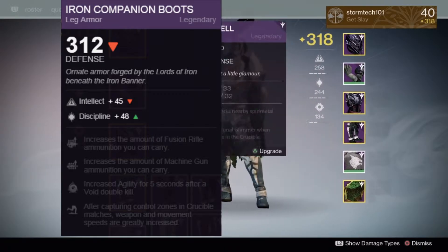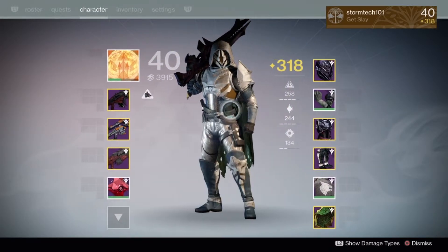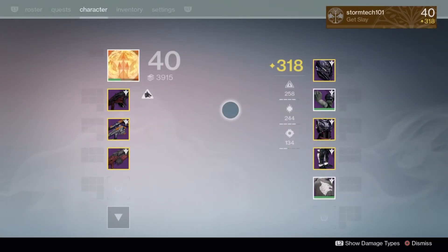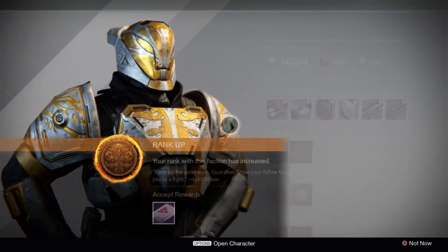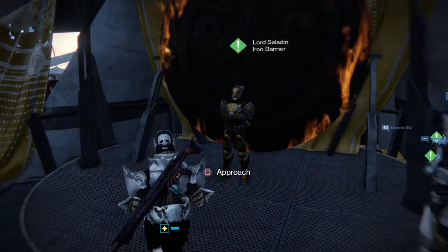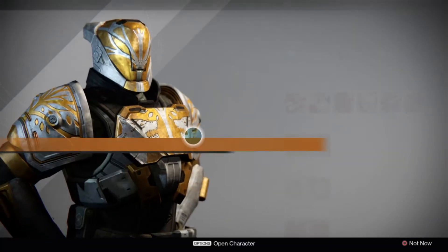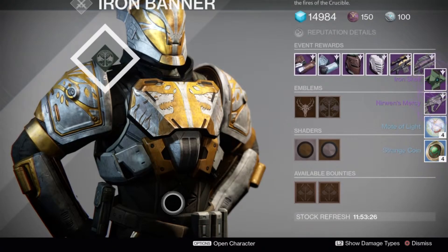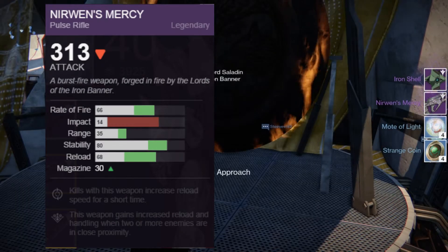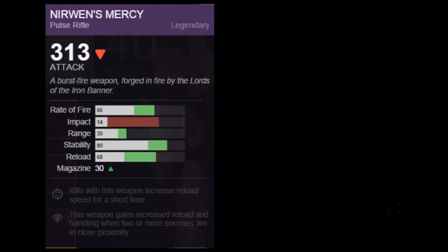This ghost shell was 319, so not bad — though I already have a 321 so it's not exactly useful. The Neuromus Mercy had Red Dot OES, Focus Lens, and Quickdraw IS, with Danger Close and Feeding Frenzy as the main perks, plus Perfect Balance, Oil Frame, and Feather Mag as the middle tree. Not bad — I'll probably use this as infusion fuel since I already have a 299 one that's pretty beastly.